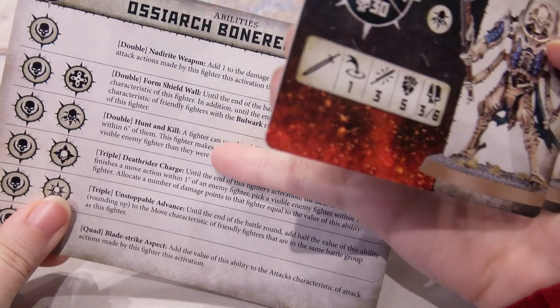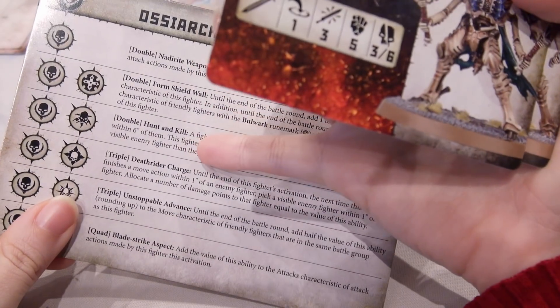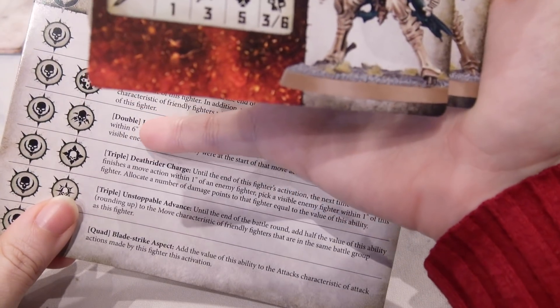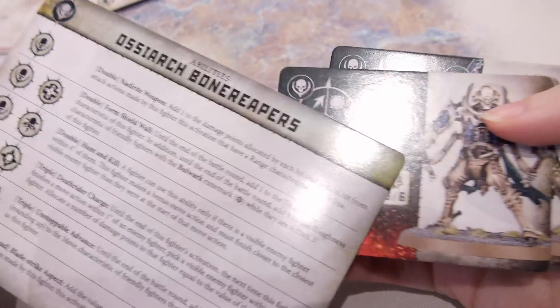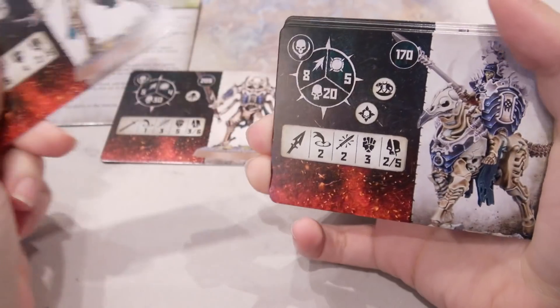This one makes a bonus move action and must finish closer. So if you have a double and there happens to be someone six inches away, for free you move up and then make two attacks. That's pretty horrifying, actually.